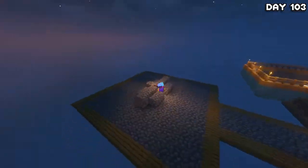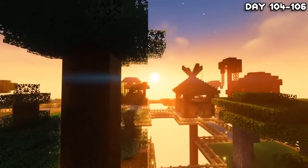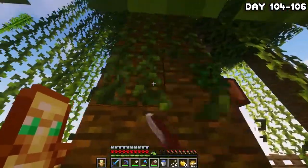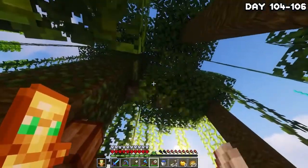I mined cobblestone all night until the morning of day 104, when I'd ended up with quite a lot of cobble. So I grabbed some vines over at the jungle island and made myself some mossy cobble and then went to start work on the new aqueducts.